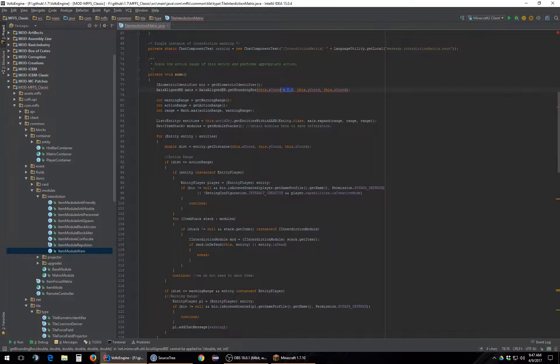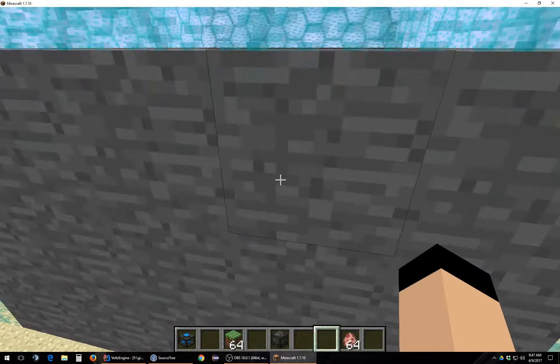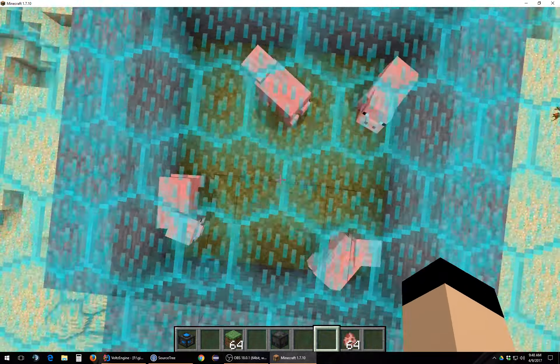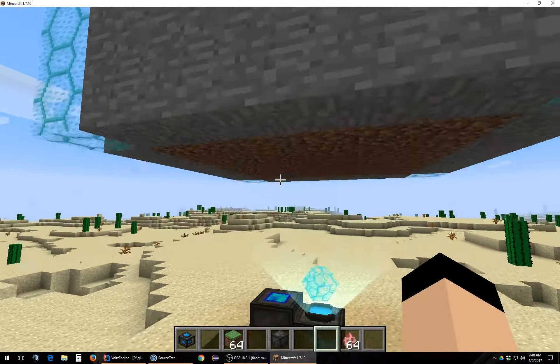So what we're going to do is make an axis-aligned bounding box that is literally size zero at the center point of the tile. Then when you expand it by the range, it will expand properly in all directions and you'll match the range. Okay, that's fixed. It won't warn me when I'm here. But if somehow I got inside the field — which is an impossibility, by the way — it would warn me.